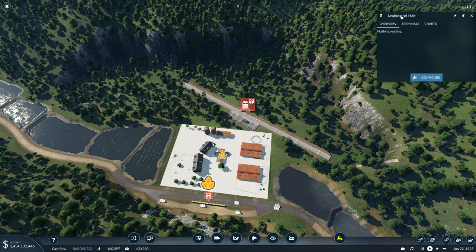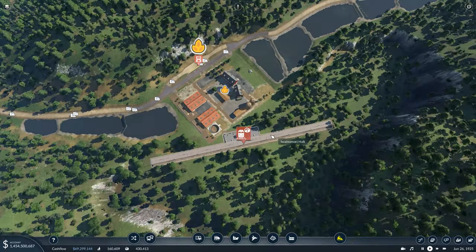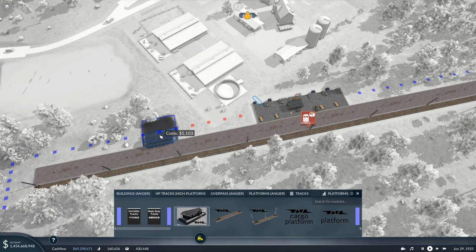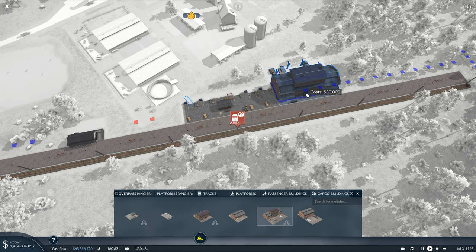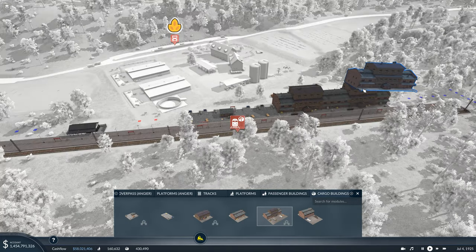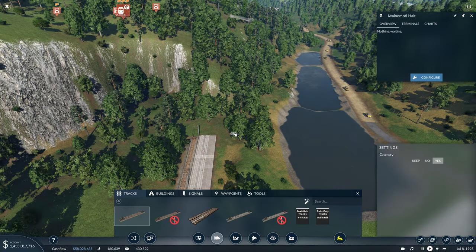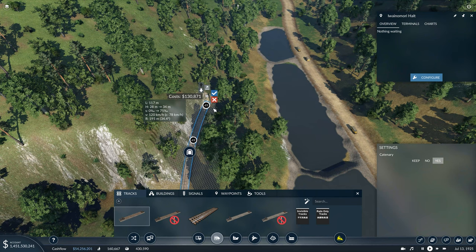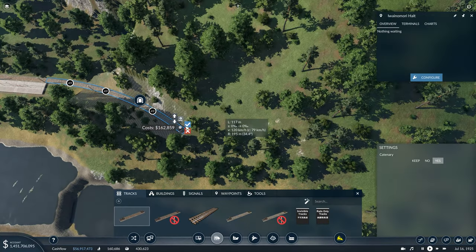We'll call that Iwanomori Halt - it does kind of fit with what it's doing. We are going to expand it. I was going to put down some cargo buildings just to increase our holding capacity, to make sure we can build up a nice amount of food while the trains are on their way. What we're going to do is run a double track down the hillside - we'll keep the catenary. We don't want any of those tunnels, and we want to stay level - in fact heading downwards because we're going down the hill.